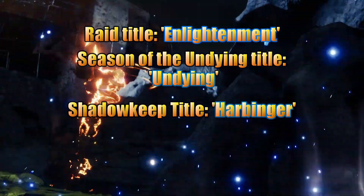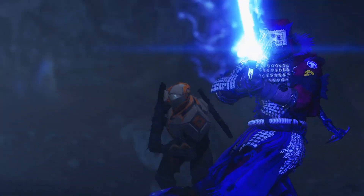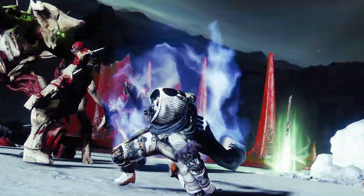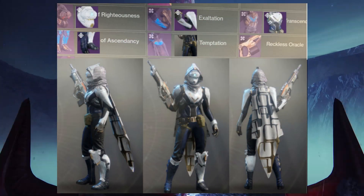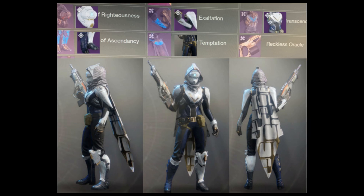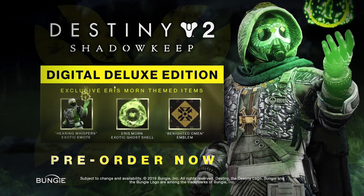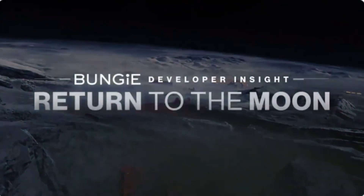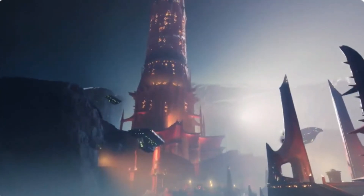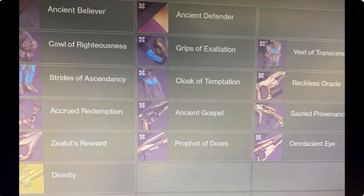Moving over to the weapons and armor, let's talk about the raid armor, which has been turning into somewhat of a controversial discovery and issue over on Reddit. This is only a snapshot of the Collections tab, but you can tell it's a direct reskin of the Eververse armor available during the Osiris DLC. Raid armor is usually a one-off special set that people wear with pride — it takes a lot of work the first couple of weeks to beat the raid, so it shows you have the skill to beat it. This reskin makes it a little less desirable.